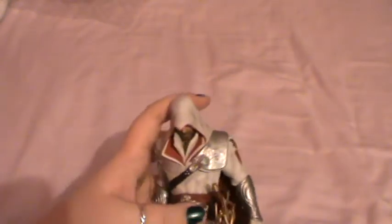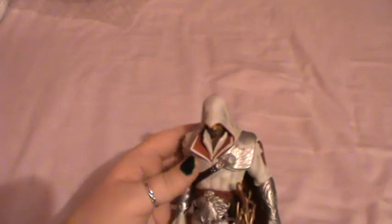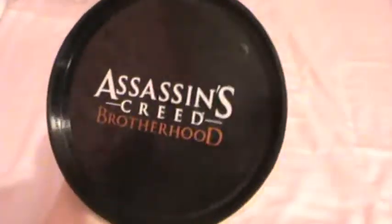I think they've done a good job of making it sort of stand with his head down, so you can't really see who he is. This is Assassin's Creed Brotherhood. In comparison to the one that you got from Assassin's Creed 2, which I have here.